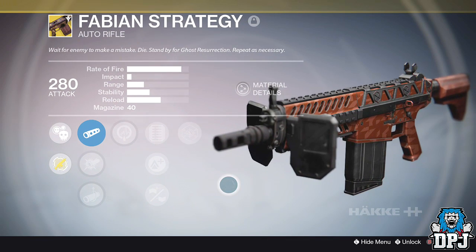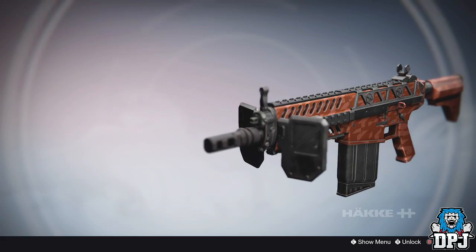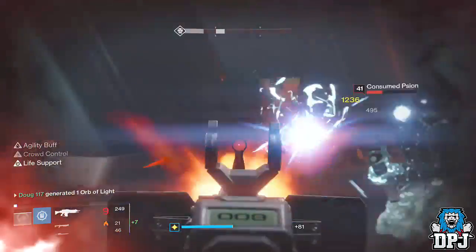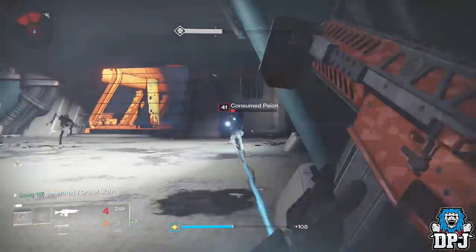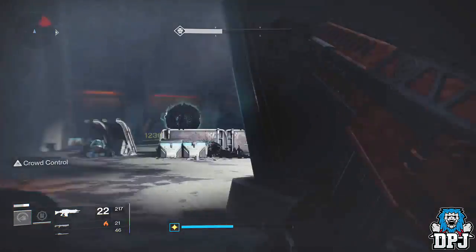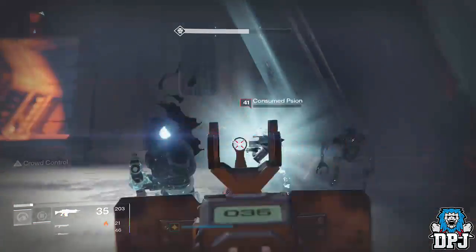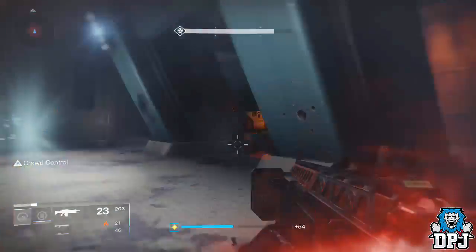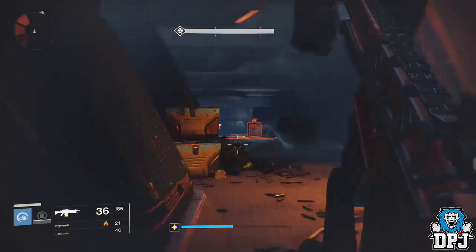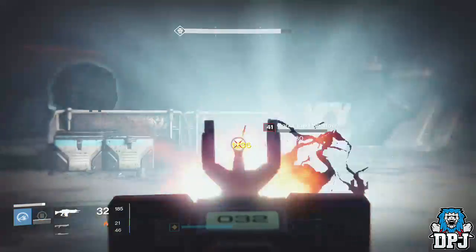The mods aren't amazing but they aren't too bad either. I'm actually curious to know how this thing performs in PvP, so if you guys have it and you know, let me know down below in the comment section. The design of this weapon looks standard besides the shield things at the front. That's the Fabian Strategy exotic auto rifle and this is how you get it. If you enjoyed the video, leave a like — I would appreciate the support. Subscribe for daily Destiny and I'll catch you on the next one.